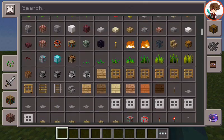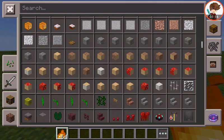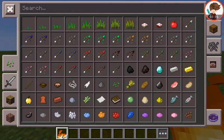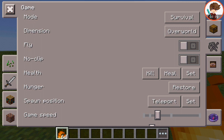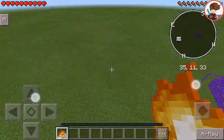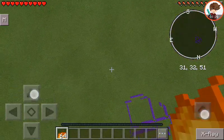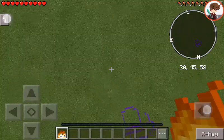Look, you can get the fire, everything you need here, even cheats. You can fly, no-clip. Look at this. Help!